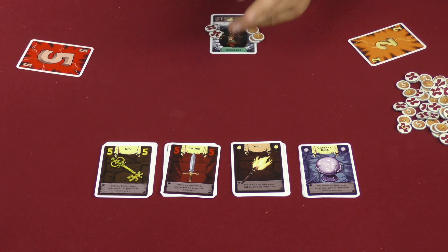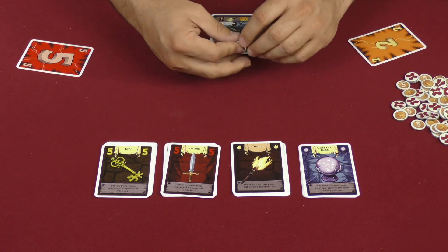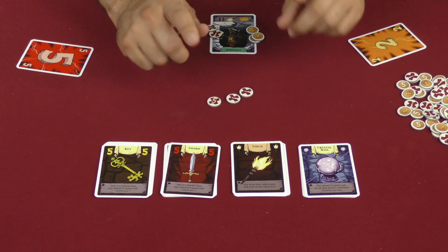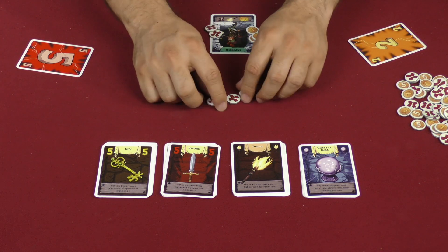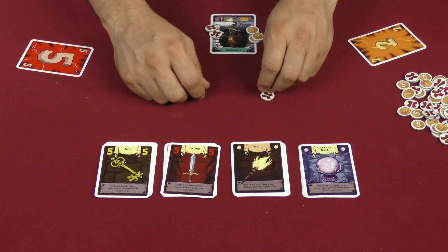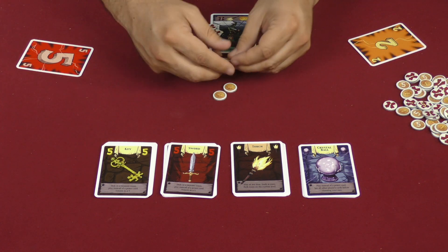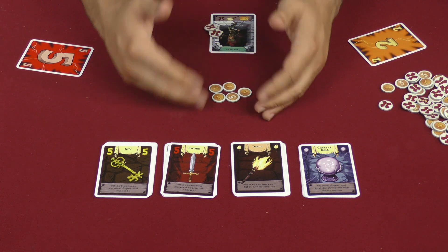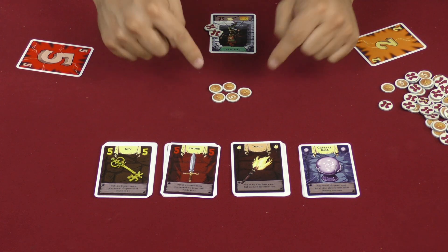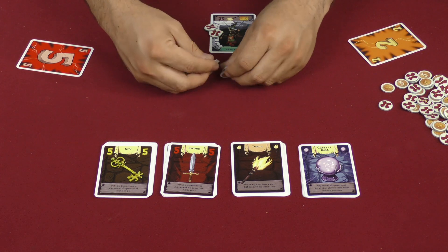That's pretty much it. Once the game is completely over, the first thing you do is figure out who has the most wounds — that player is eliminated from the game and cannot possibly win. If there's a tie, all tied players are eliminated. Then we count up our treasure, and the player who is escaping with their life and with the most coins is the winner.